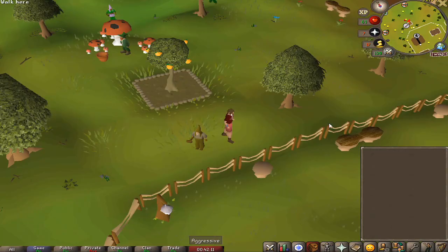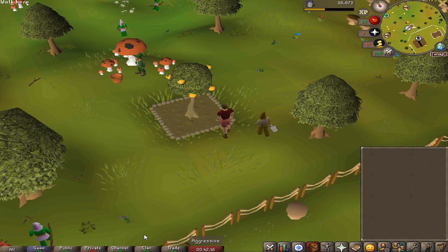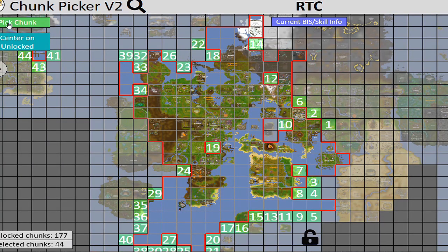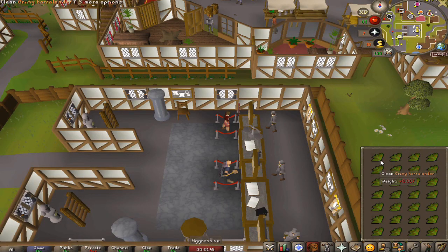Doing another farm run, checking the orange tree that we planted last episode. 2-point-something thousand XP and that's level 40 farming — it just feels so good to be out of the 30s. That's another 10 total levels so let's pull up the map and roll for another chunk — Troll Wise area again.